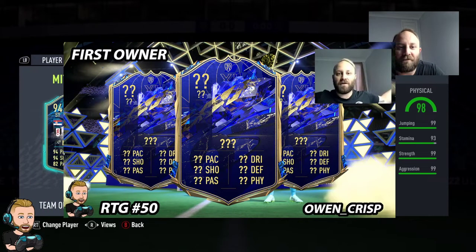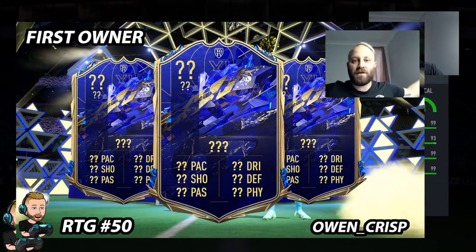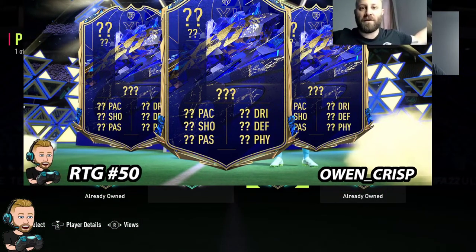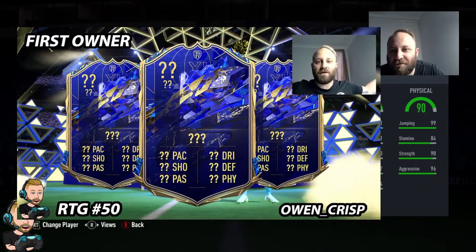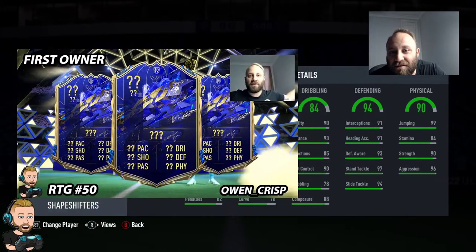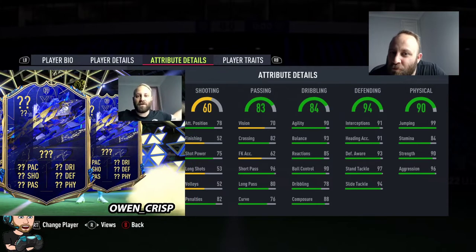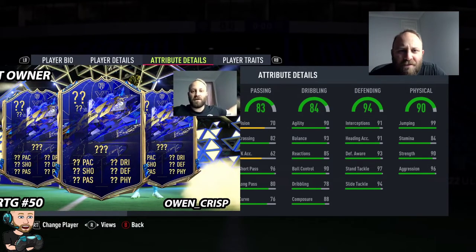I've hit the wrong card — that's probably why. There's Mitrovic. Let's get out and get across. All right, let's try that again. 90 physical, 90 defending — this is looking like maybe... what's the pace? 92. Seems like a defender, not too sure.